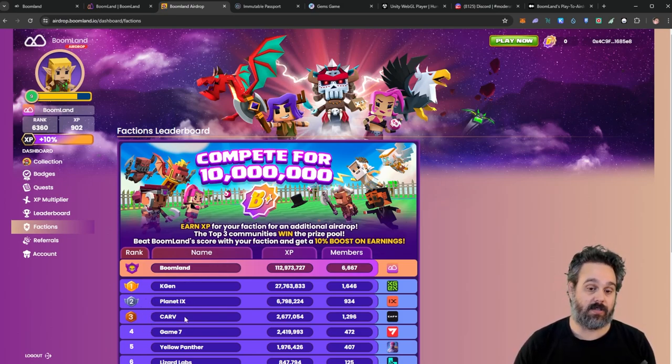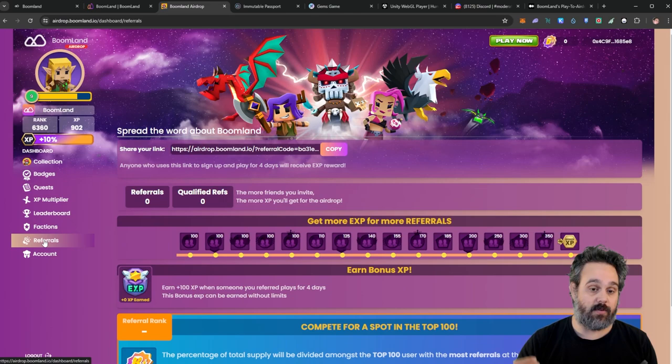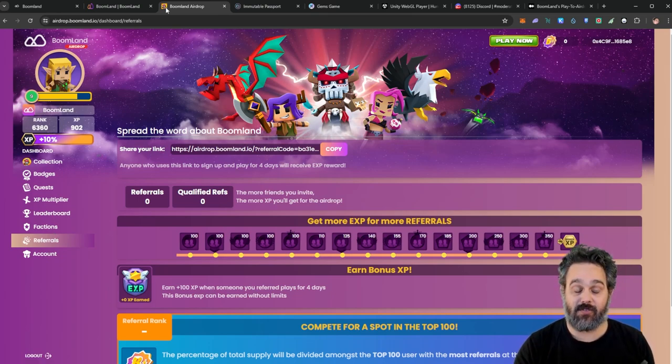They're going to have different prize pools for different factions, so be careful when you choose yours. I think only the top three factions are going to get rewards, and of course the Bloodline faction from the game will also get it. You can also get points from referrals — I'll leave my referral link below, so if you want to use it I'd really appreciate it. You can also share your referral on our Discord.